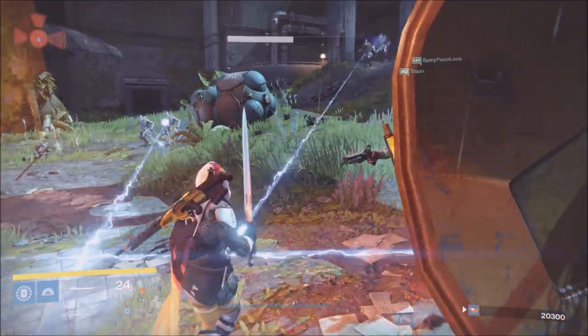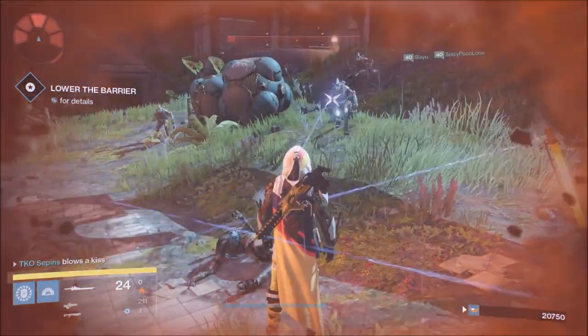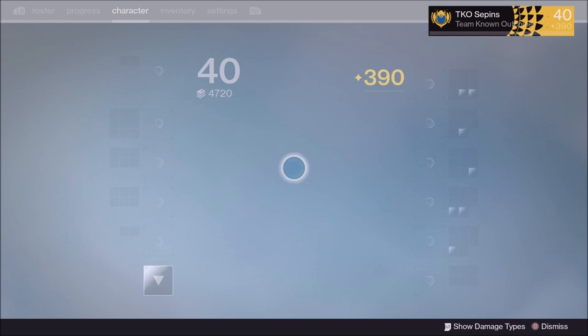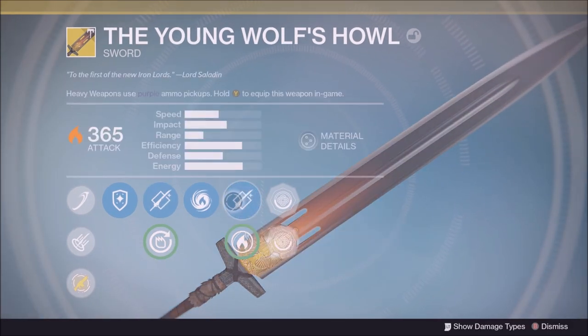I don't know why Bungie did this or why it hasn't been fixed yet, but it's happening so you guys can do it for yourselves. A lot of places I'd use this is in raids — most raids nowadays are close encounters anyway so sword really helps. You could even use it in strikes or nightfalls, whatever you want.